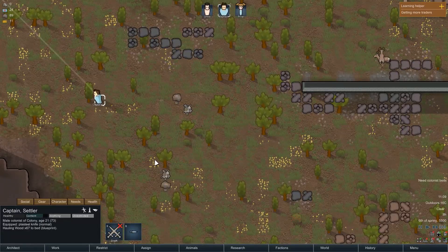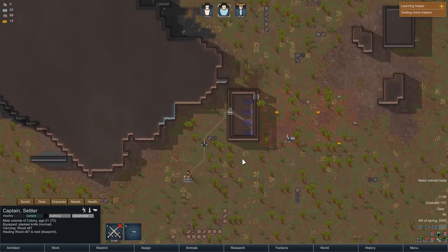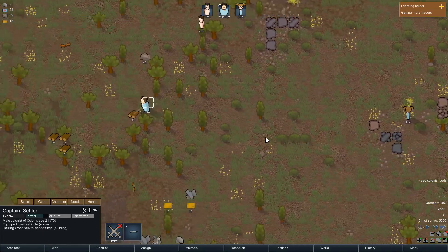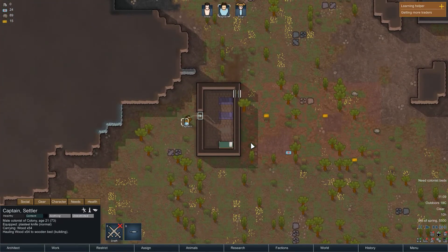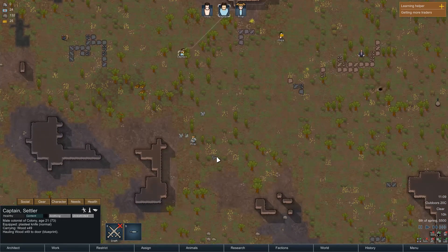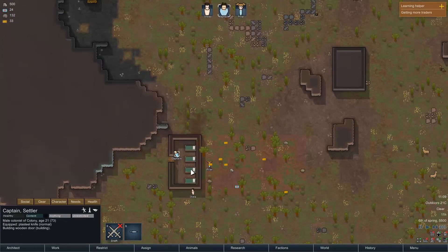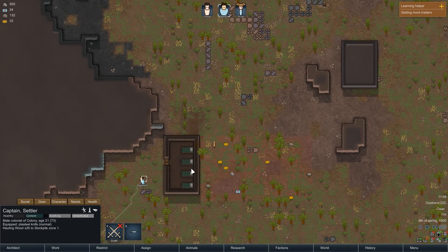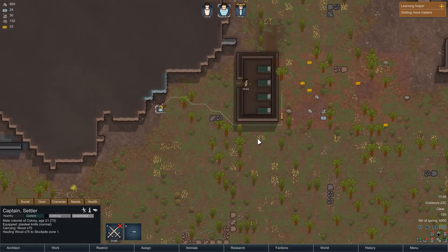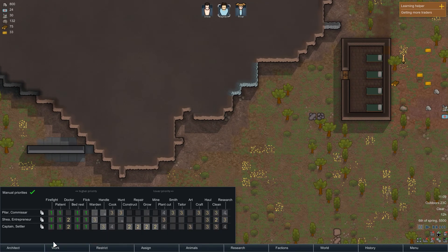Go, everyone — everyone's grabbing the thing they were told to do. You don't have a gun yet? You're our shooter — equip survival rifle. And you equip plasteel knife. Now we're going to let them do that. We spent entirely too much time getting all this set up.